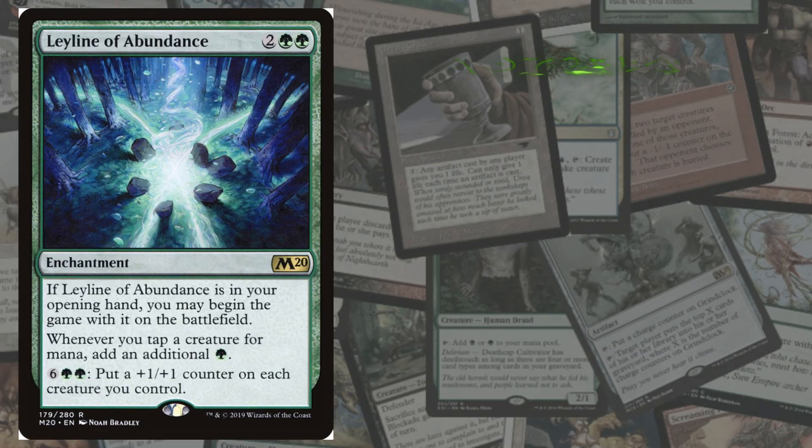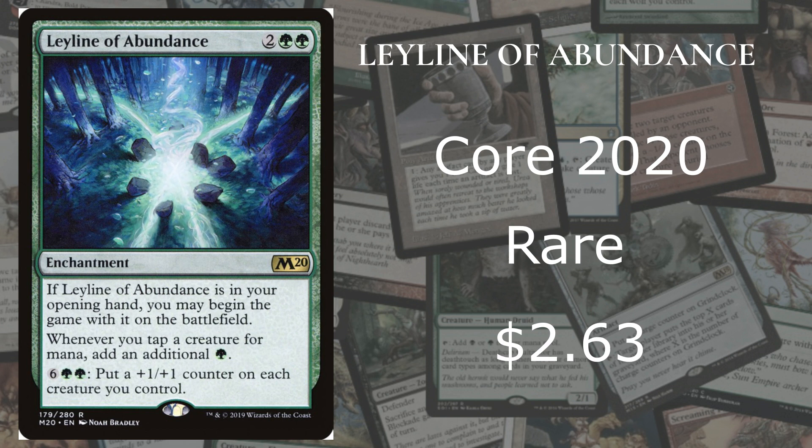At number 7 we have Leyline of Abundance from Core 2020, and it's a rare going for roughly $2.63. The reason Core 2020 cards are going up in price is because not a lot of people bought them. Basically it says whenever you tap a creature for mana, add an additional 1 mana. And for 6 mana including 2 forests, it puts a +1/+1 counter on each creature you control. Once you get that out right away, it can be very, very powerful — you can start pumping out mana as fast as you can.